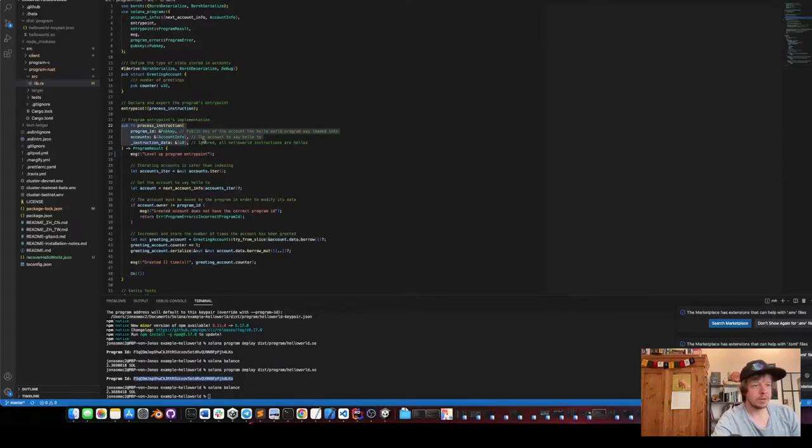Back in the Rust code, we can see this program is called with three parameters: the program ID (where we deployed the program), the accounts — in our case it will be the account for this program — and the instruction data, which will be nothing because the program doesn't take any inputs currently.